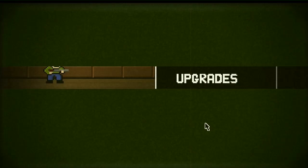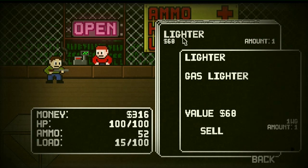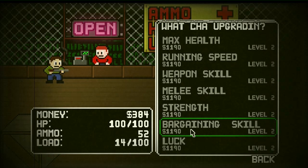Right now most of the streets are easy to get through, but you will want to upgrade your character as you go on, because the zombies become quite a bit faster, stronger, and more numerous. Once you get enough money, you can upgrade your health, running speed, weapon skill, melee skill, strength, bargaining skill, and your luck. They're pretty much self-explanatory. The bargaining skill helps you lower the prices on future upgrades and everything else, and that lets you save your money for more upgrades.